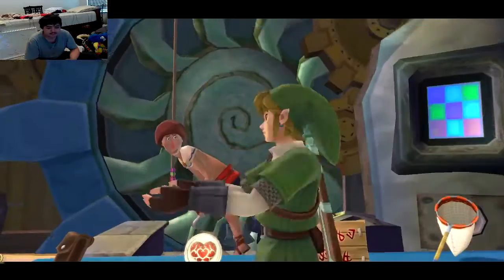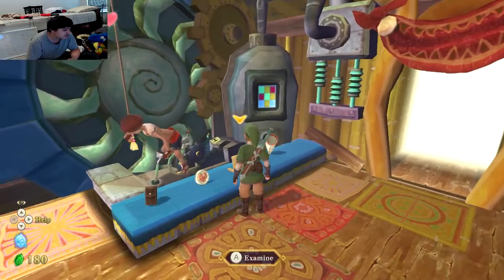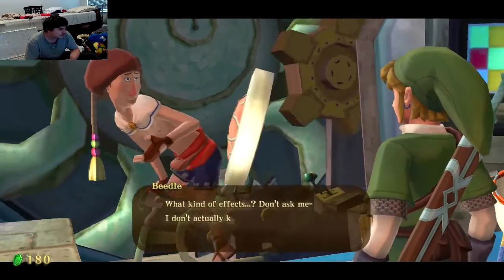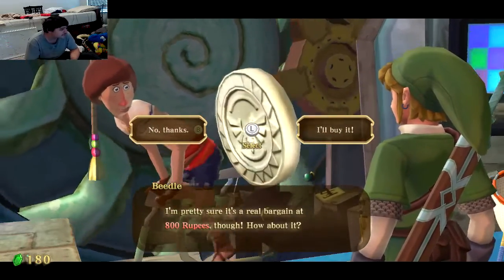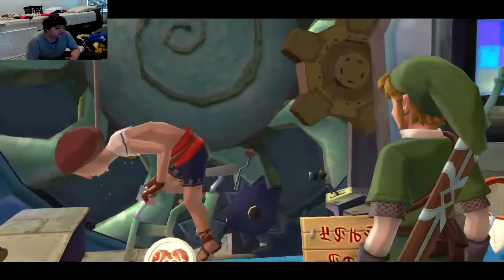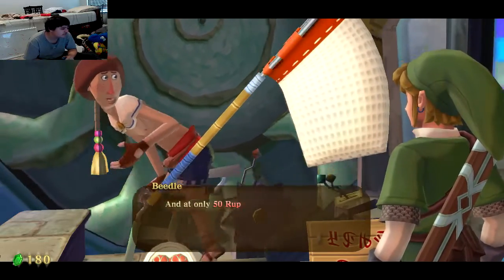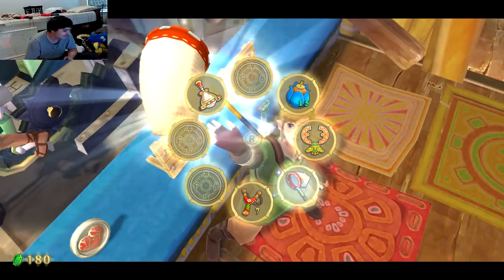Extra wallet — now 300 more rupees capacity. What else do you have? You have a butterfly, which could be useful. But what's this? That's a Life Metal — it bestows mysterious and mystical effects on whoever carries it. At 800 rupees, that is money I don't have. Sorry, Beetle. How about this butterfly net? That's a bug net for catching bugs and insects. For only 50 rupees — hell yeah! 'A net profit.' Did he really make a net profit pun? That's funny!